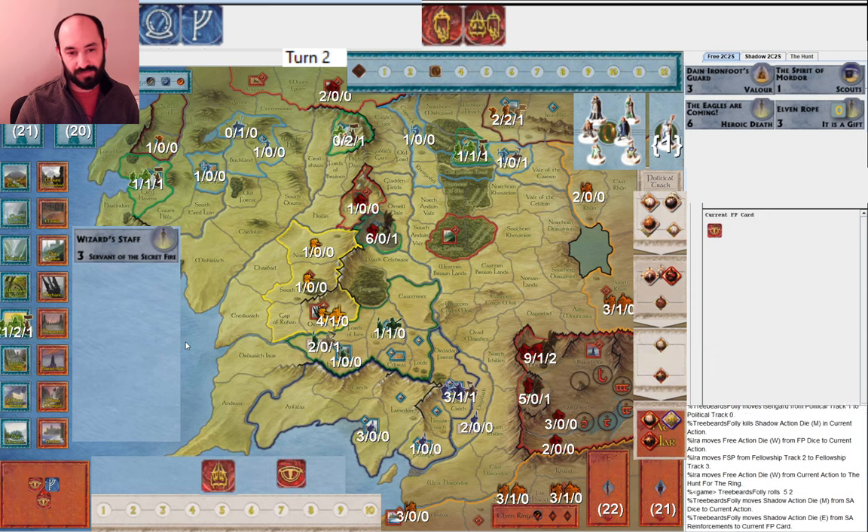I go ahead and start with Éomer — it's a little weird. I feel like why not start with Power Too Great? And then I realize I made a mistake, but it's too late because I already drew Guards of the Citadel. Hopefully my opponent won't attack Lorien right here. My opponent attacks Old Forest Road, they don't play a card, and of course they use Scouts. So I get Woodland Realm into a good position — I use my Mustering to get Woodland Realm fully occupied: three Elites, two Regulars. That's very rare, seeing Woodland Realm that strong. I feel satisfied that they got into good position.